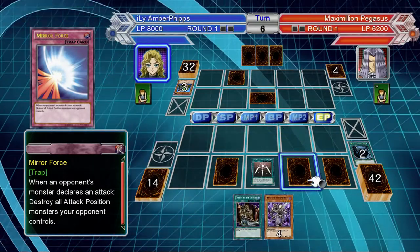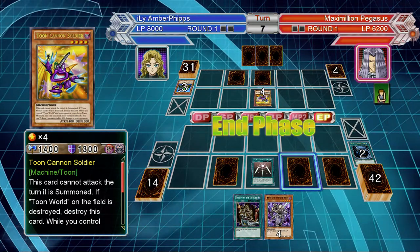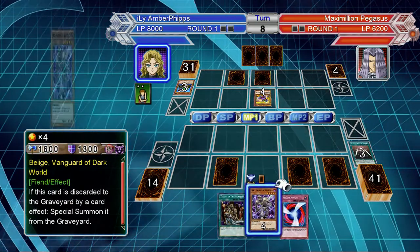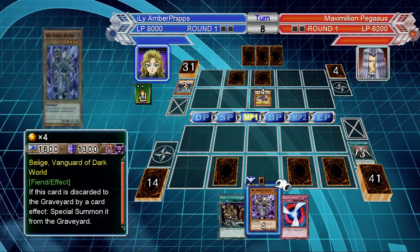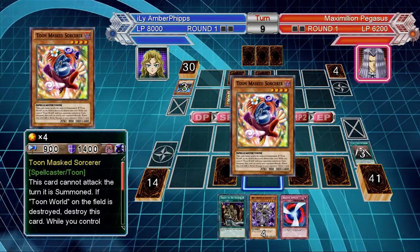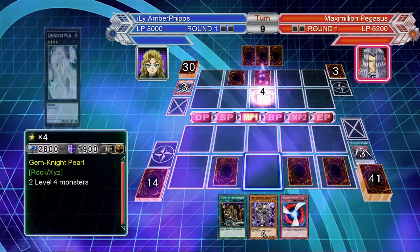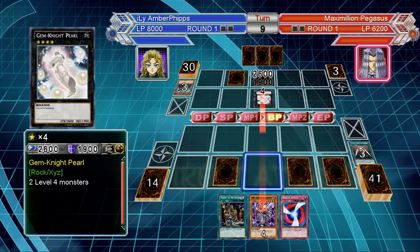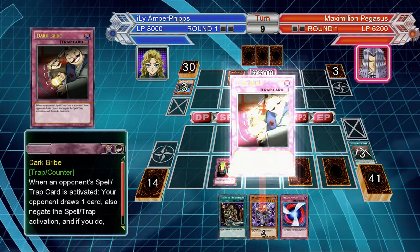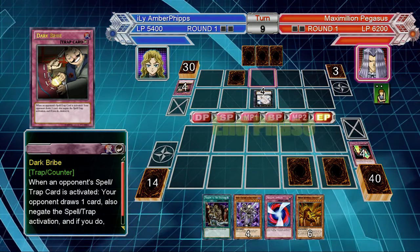All right, I don't need to do that yet. I want to see him summon some cards — flip summon Toon Cannon Soldier. I don't even really need to Tribute to the Doom. I'll probably Magical Cylinder this first one, hoping he summons more. This is a good test to see if he has a card that can block it — which he does. Stupid Dark Bribe. All right, that's fine, I'll take the 2600. That's not bad.